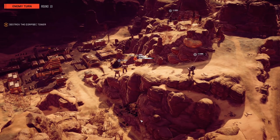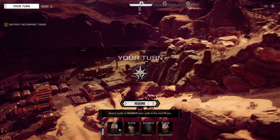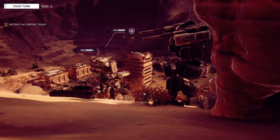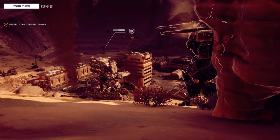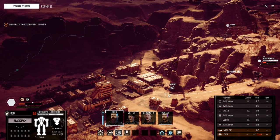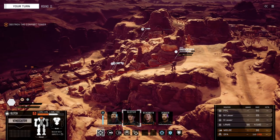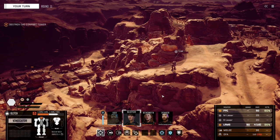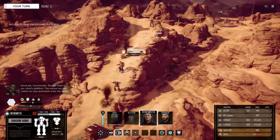Got him. This guy might come and hit from behind. Yeah, I think he'll be okay. Let's stomp him. In hindsight it would have been better to stomp that guy, not have to worry about him, and then deal with the one that was down and try to do our fancy stuff, but it's all good. Let's just fire from here. Great job, Commander — double back to our client's platform; the sooner we can collect our pay and break orbit the better. I would agree with that — so we need to head back over here.